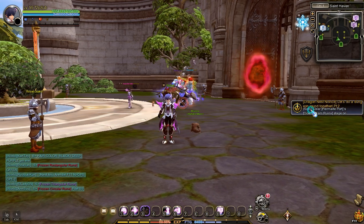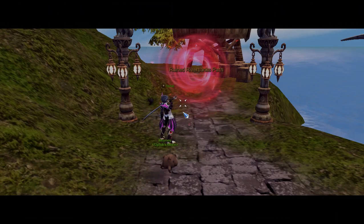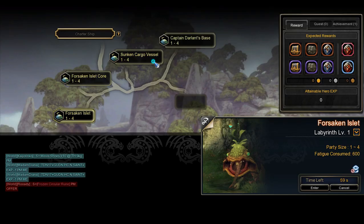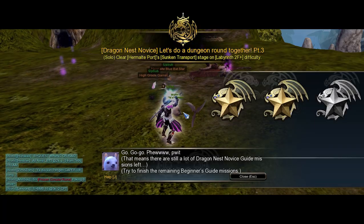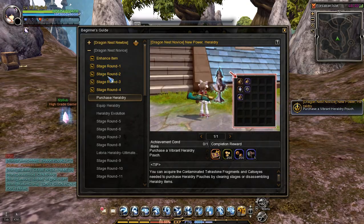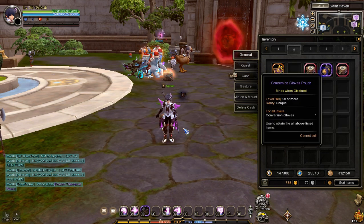Let's return to Hermalti Port and clear Stage Rounds 2 to 4. Clear River Ruins at Labyrinth 1 or above difficulty, then Sunken Cargo Vessel at Labyrinth 2 or above difficulty, and finally Forsaken Islet at Labyrinth 2 or above difficulty. Go back to town, open the mail, receive all rewards, open all Conversion Armor Pouches and Minos Armor Box, then equip them all.